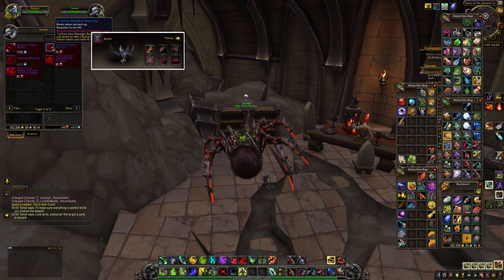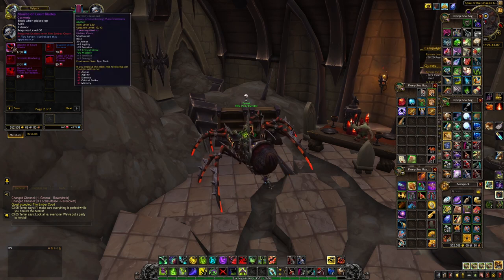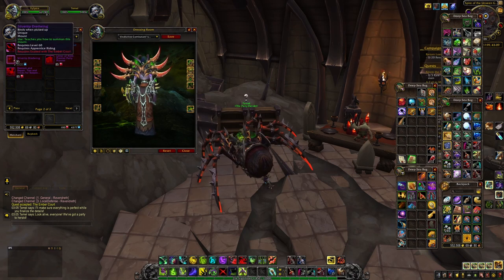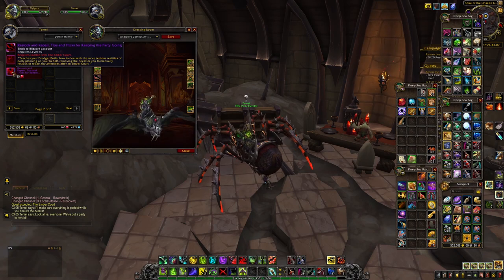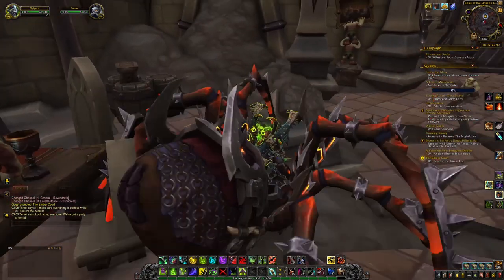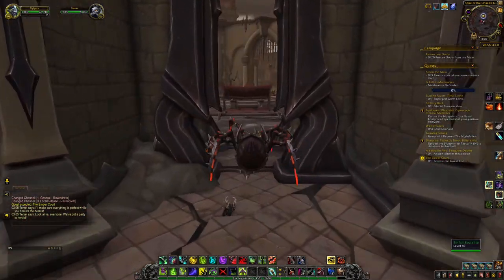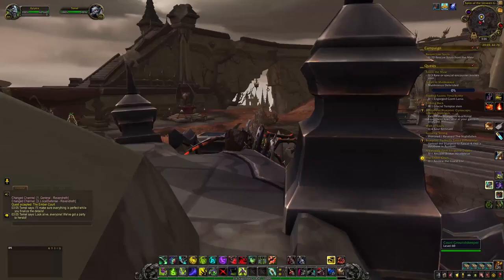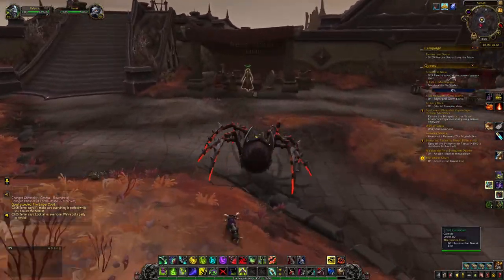And hey, who doesn't want their own personal Dredger Butler? Temel will also offer you a list of mounts and pets which are offered across all the special activities of the Covenants, meaning these mounts will be offered in Path of Ascension, the Abominable Stitching, and the Queen's Conservatory. As such, they are not Covenant-specific and can be used across all characters. To unlock access to buy the pets you must be revered with the Embercourt, and for the mounts you must be exalted.